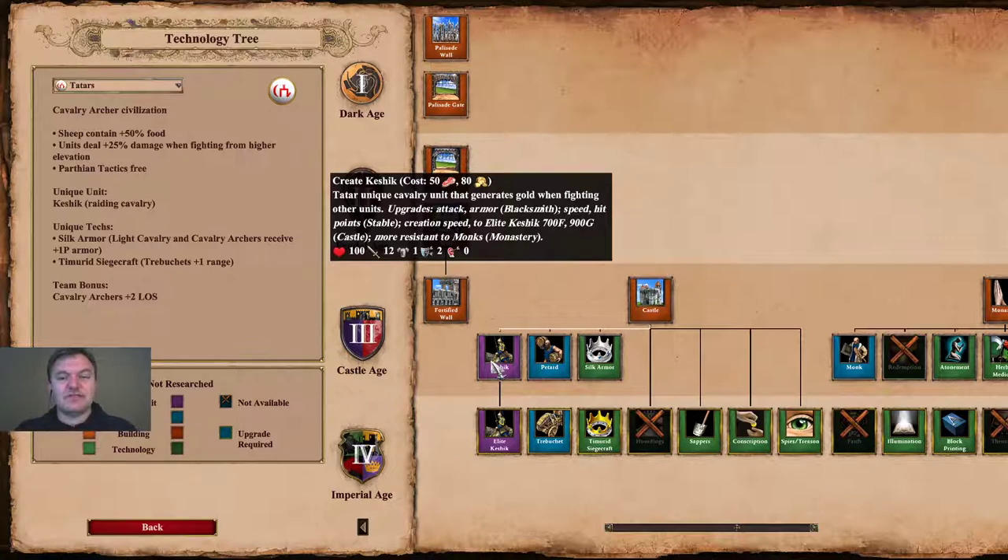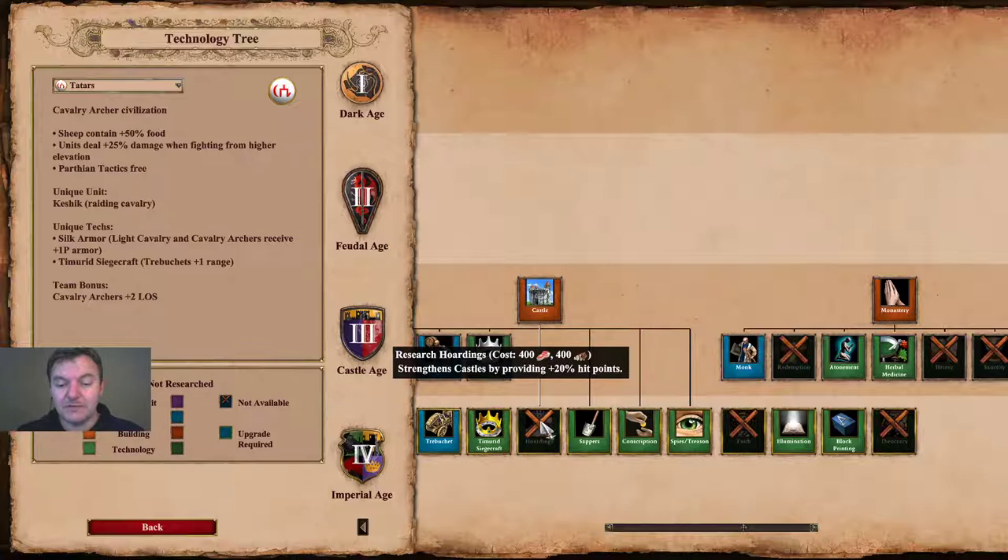The Keshik, the Tartar unique unit, generates gold when fighting other units. I haven't done tests on how much gold it generates — we'll have to wait for Spirit of the Law for those tests. The Keshik costs 50 food and 80 gold. If you can keep a few alive, heal them with monks, you'll have a seemingly endless gold supply.